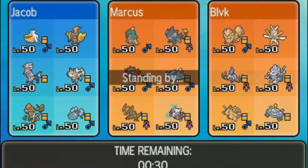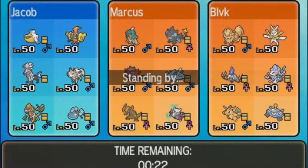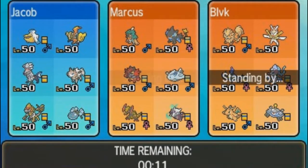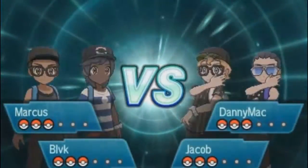We decide to lead with Pelipper and Greninja. Danny's gonna bring Gigalith, and since the opponent has a Magnezone, he'll bring Metagross instead of his own Magnezone for more power. Jacob picks Pelipper, Tapu Koko, and Lycanroc. Time's running out — let's lock in. The 2v2 battle screen looks pretty cool; both teams have a matching stance.